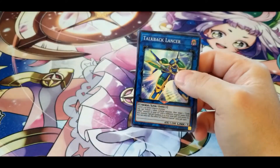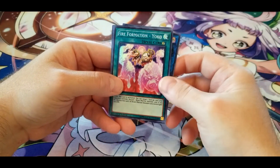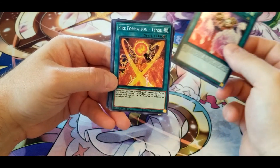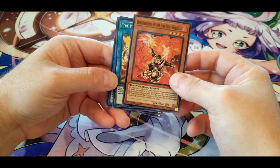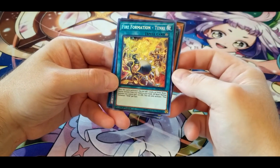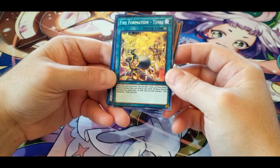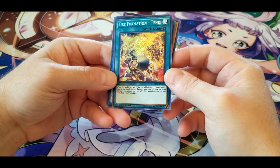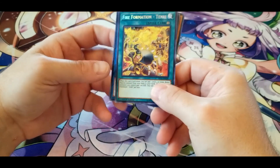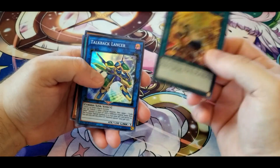Last pack: Talkback Lancer, Fire Formation — Yoko, Fire Formation — Tensu, Gorilla, and Fire Formation — Tenki: when this card is activated, you can add one level four or lower Beast Warrior monster from your deck to your hand. All Beast Warrior monsters you control gain 100 attack. Decent enough. I see what's going on with the Fire Formation cards now — that's not bad at all.